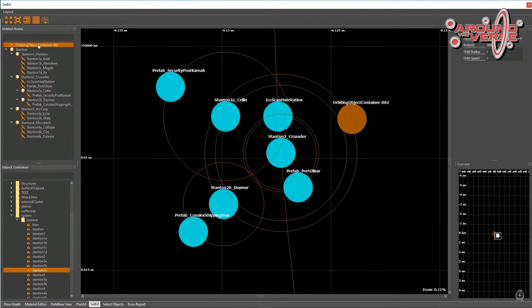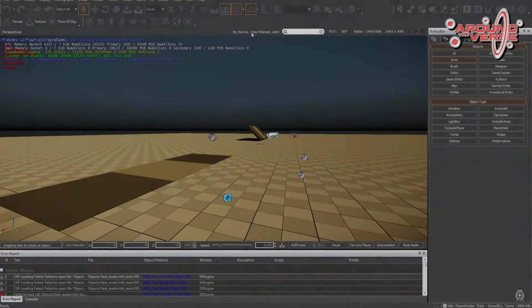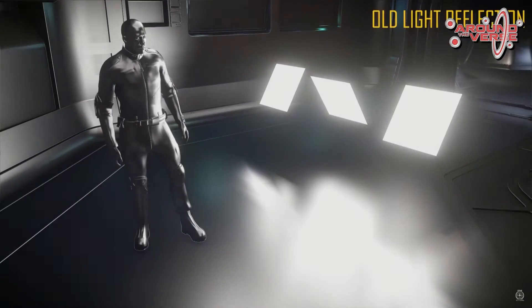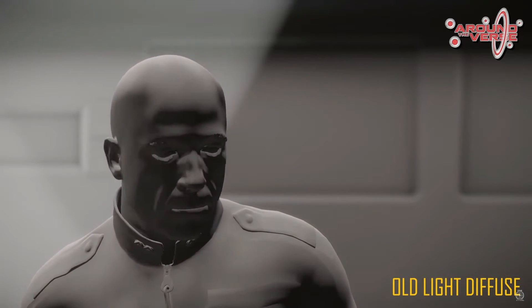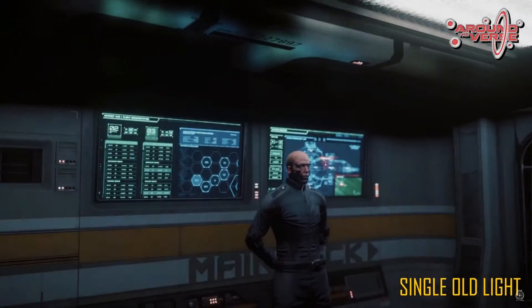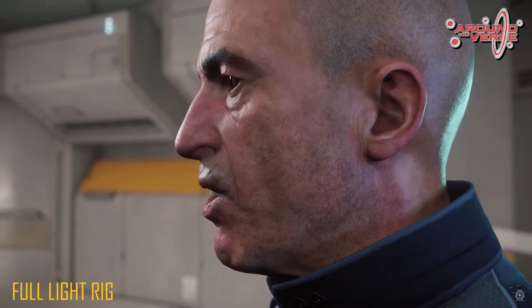They also showed off universe building tools — just plopping objects into the game, like Port Olisar and Crusader. Then they demonstrated sand audio — it actually sounds like it's coming from the proper direction. On the visual side, they showed old versus new lighting reflection — the old looked washed out and too reflective, while the new looks more realistic. They also showed old versus new light diffuse — old made colors look really washed out, and the new shaders properly color and shade everything, with improved performance from reworked character shader rigging.